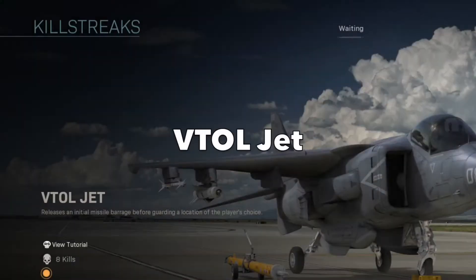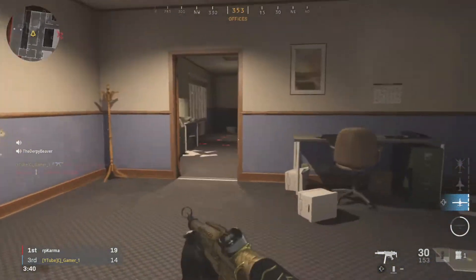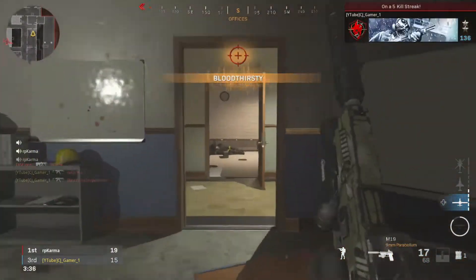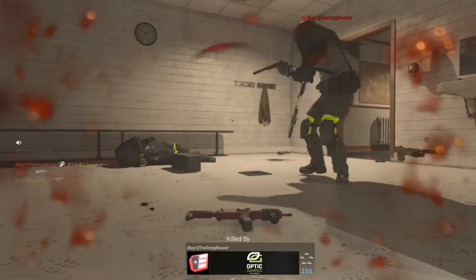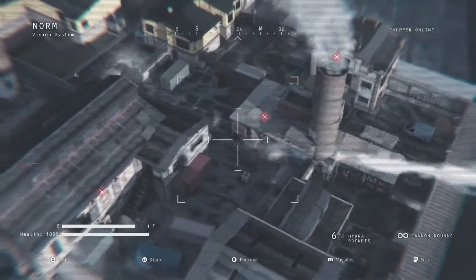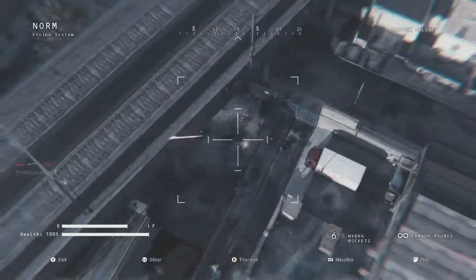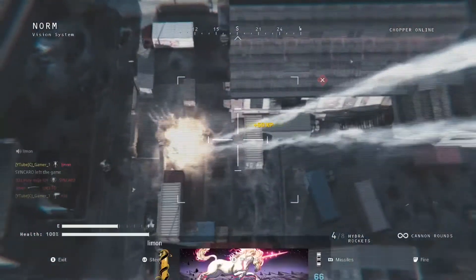The second streak is one of my favorites — the VTOL. This killstreak is great in most modes and maps. The first strafing attack can help clear an objective or get you a kill boost. The second phase where you stay stationary gives you a great opportunity to rush enemies outside before it gets shot down. The best spots are in the middle of the map or at a spawn point. The third streak is the Chopper Gunner. The Chopper Gunner is great for map control and will easily get you a few kills depending on the map. You can take people out with the bullets, and the rockets are great for groups, taking out enemy killstreaks, or shooting into a window to take out campers.